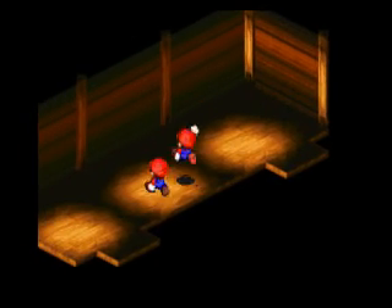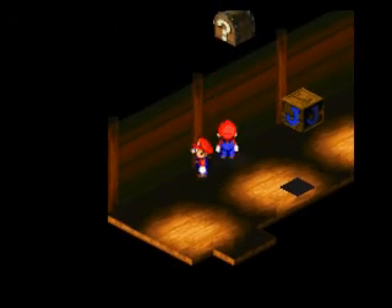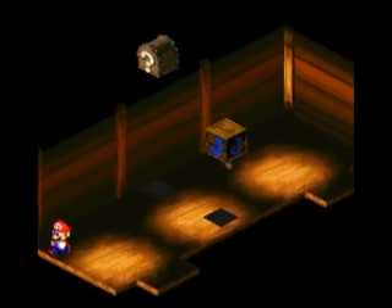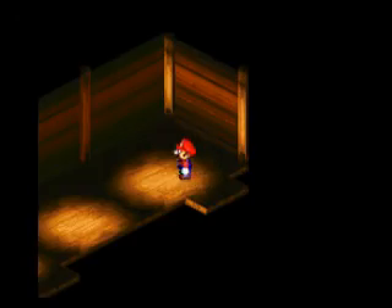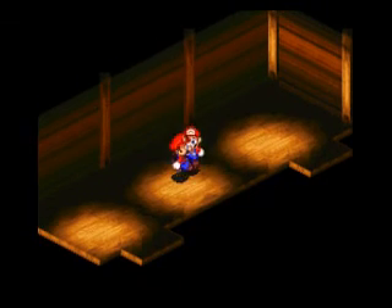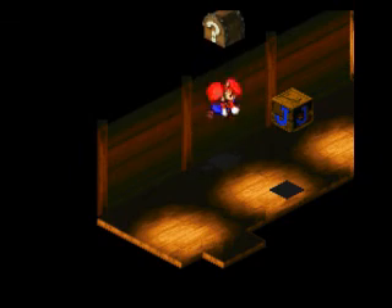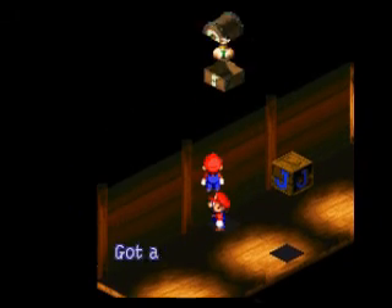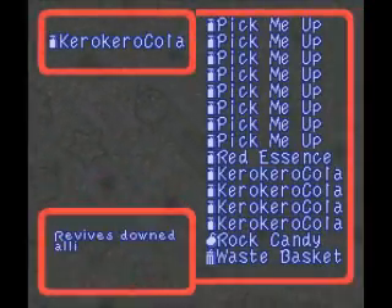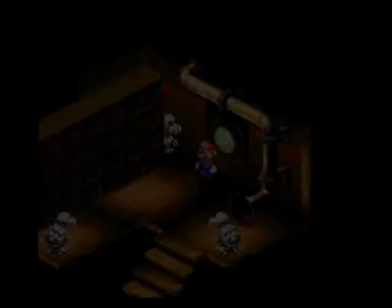Anyway, we want to go through here because we have ourselves a hidden chest. I never have trouble with that... Alright, let's try that again. There we go — we got a Caracola. What am I gonna get rid of this time? I guess I'll get rid of one of the pick-me-ups since I haven't really been using them much. Now we can continue on.